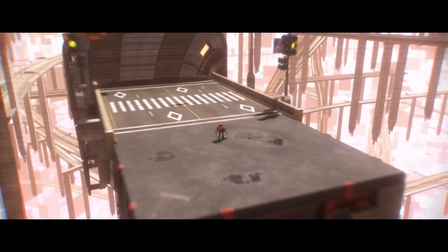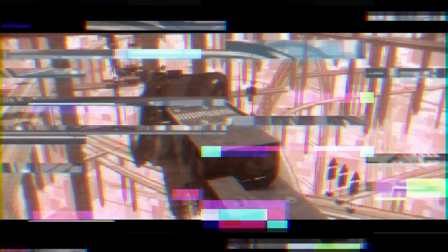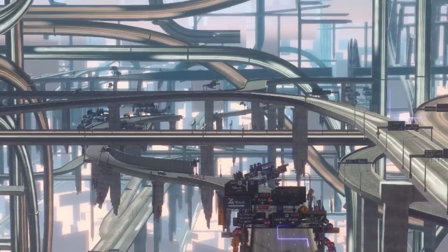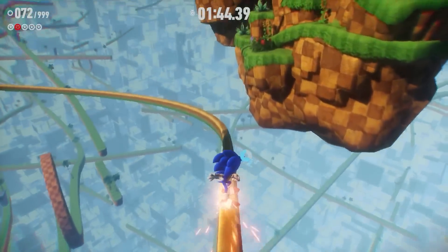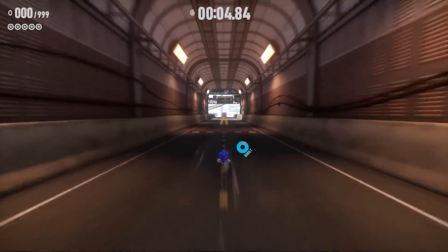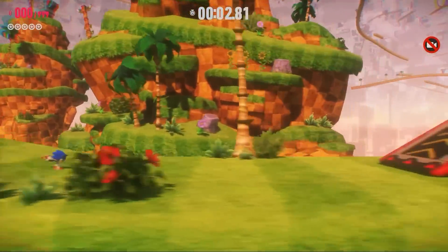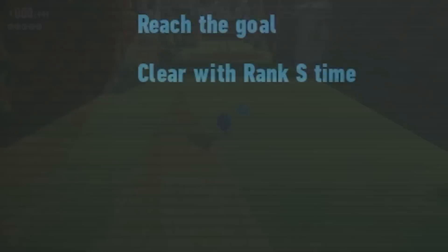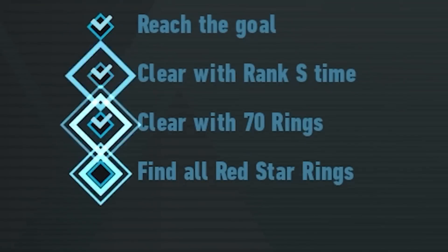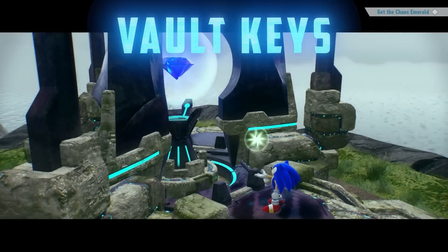Just in case you're new to the Starfall Islands, cyberspace is a mysterious digital dimension filled with fragmented environments and locations, with some even based on Sonic's previous adventures. You'll have to dash through these traditional fast-paced platforming levels to get some incredibly useful collectibles. We've mentioned this before, but once you're in cyberspace, you'll have the chance to complete four missions in each level in order to obtain Vault Keys, which are later used to open Chaos Emerald Vaults.